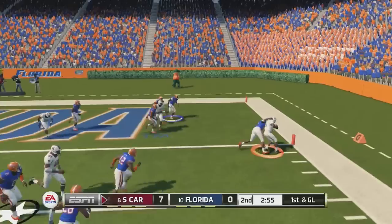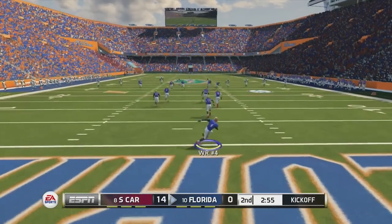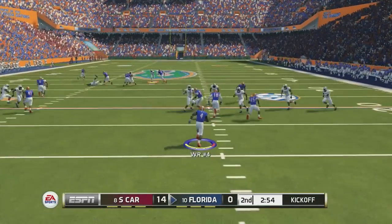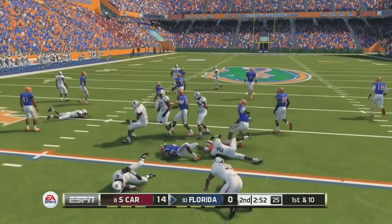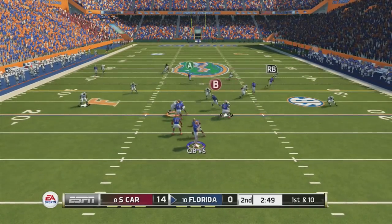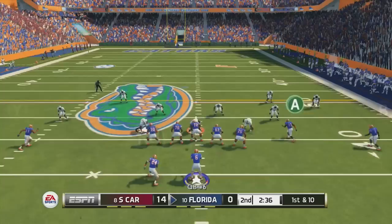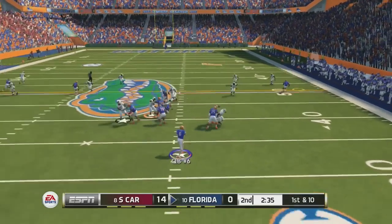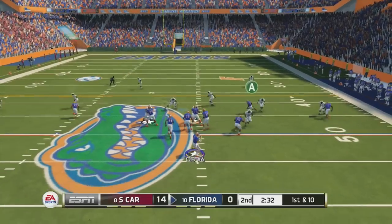Shaw takes off, gets some extra yards after the tackle, and gets that 14-0 lead. Defense isn't really my strong suit in this game, but we need to find a stop eventually. We're down 14-nothing. Our defense has to do something, but first the offense has to score. We need to at least score something going into halftime — maybe even tie the game.